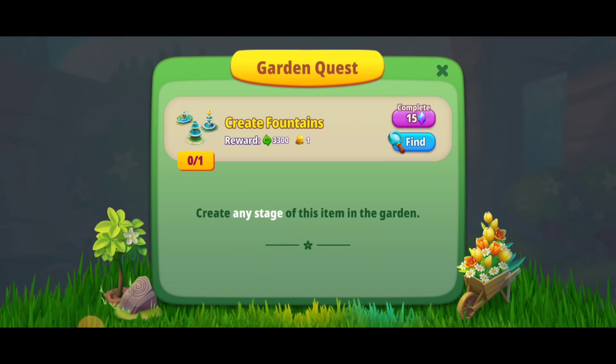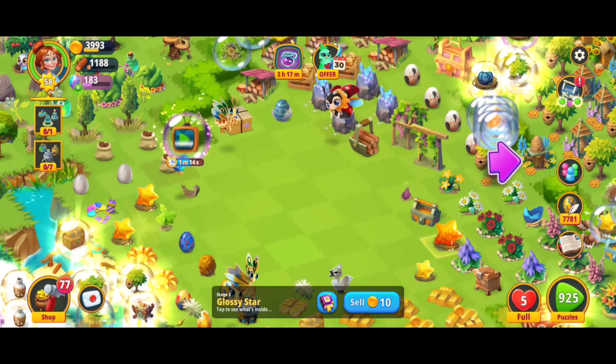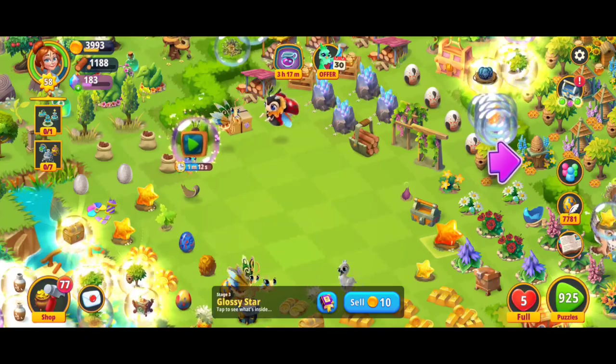Hey, what's up everybody, I'm Toasty. We're here playing Merge Gardens and we're going to look at how to get fountains. Here we've got a garden quest where we have to create fountains, and if we click on the magnifying glass it points us to the shop.